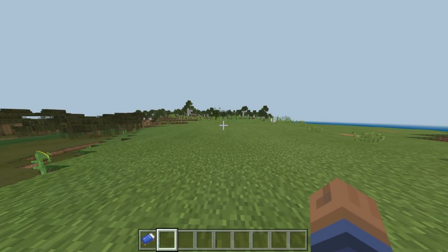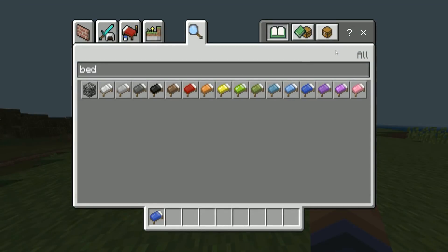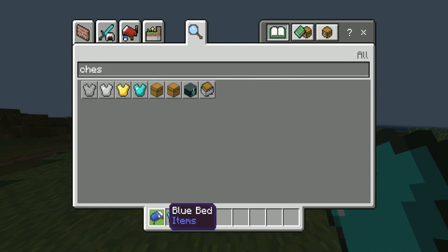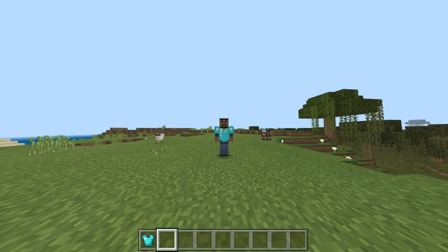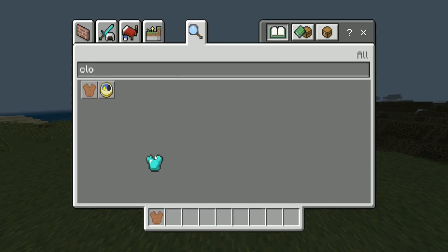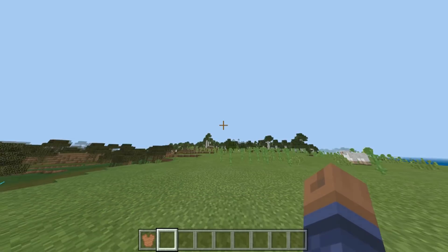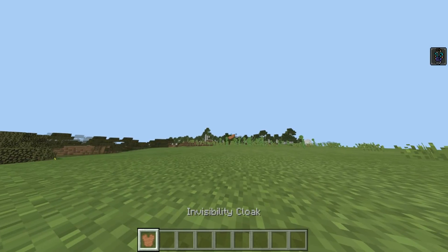The cloak can be used by either holding the item in your hand or by wearing it in your chest armor slot. I grabbed a chest plate — I wasn't sure if it was just a normal chest plate, but no, it's actually the Invisible Cloak. So there you have it — I've put it on and it works as expected.